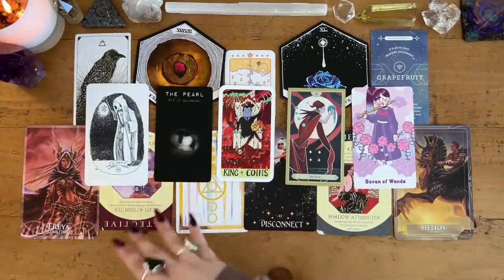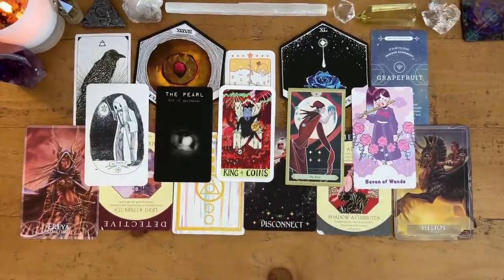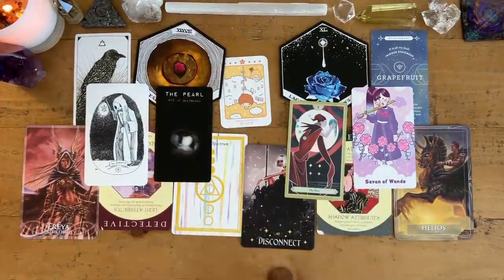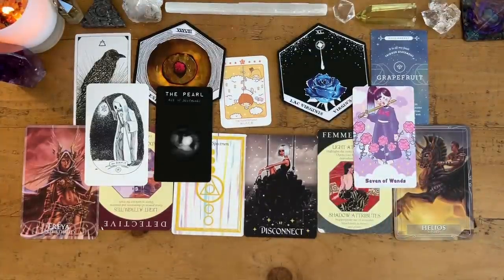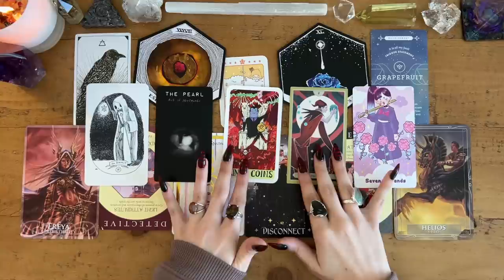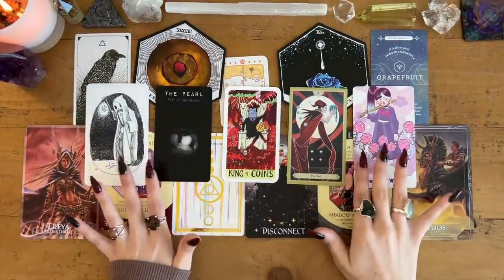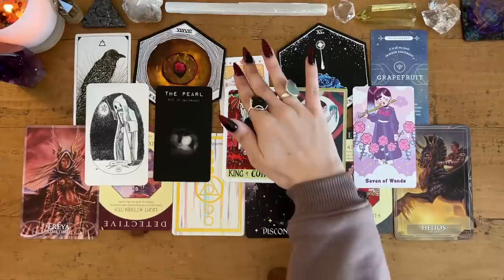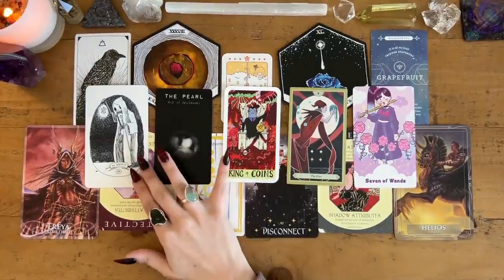Starting with the Hermit — the Disconnect card says something similar. There's a difference between isolating yourself and going into true hermit mode. The Hermit doesn't go into his cave to distract himself — he goes in to self-reflect, to detach, to truly disconnect. In your case, you may not get the most out of your isolation periods because you spend that time distracting yourself from yourself rather than going within and seeing what your inner self has to offer.